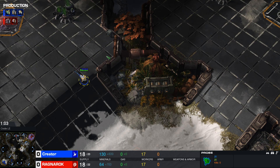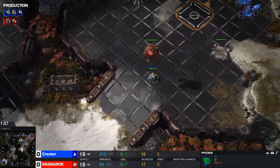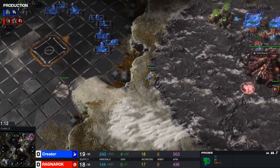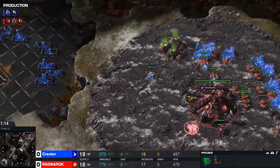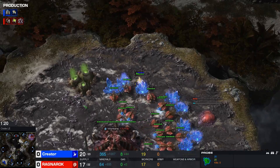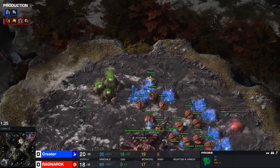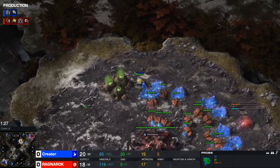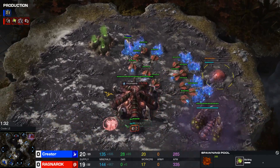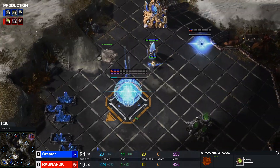Creator opened up with a hatch block, then scouted to confirm it was there. He hopped into the main base to harass the drone line a little bit. It doesn't do a lot — I keep telling people this — but if you have the APM for it you should do it, because every little bit matters. It's got a maximum cost to Zerg of 15 to 25 minerals at most.